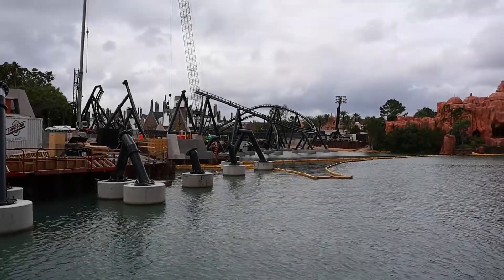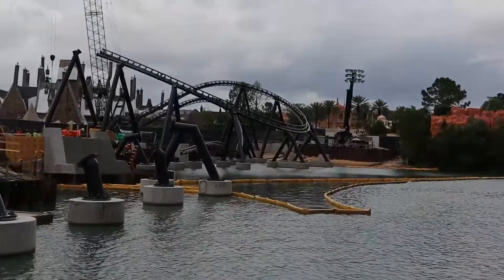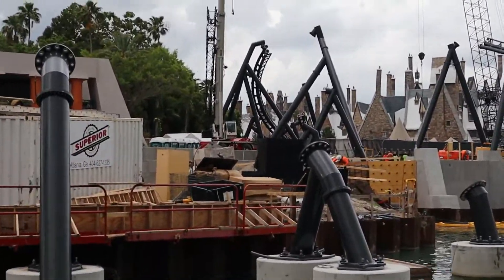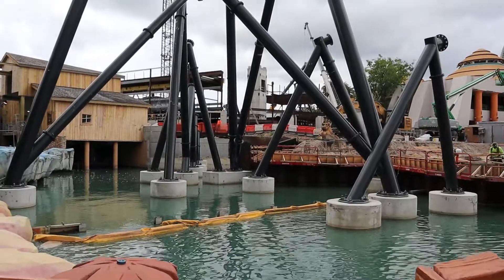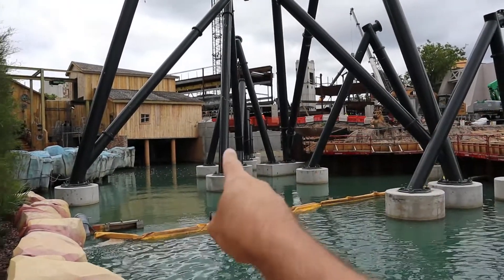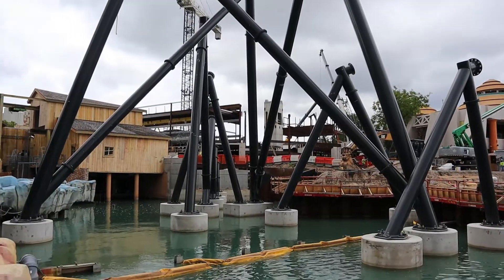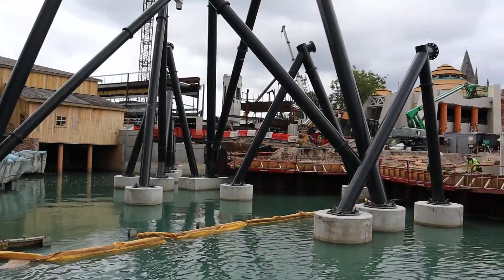Hey guys, just wanted to do a quick update here since we're back in the park. Things are really rocking and rolling here with the unannounced Jurassic Park coaster. They got lots of track up, supports all the way up over here, and then they got track coming up over here. There's a big tower right here which looks like some sort of launch — like you're gonna launch out of here, go up this tower, and then do some crazy stuff over there towards Potter, circle around, and come back over here. Universal has not announced anything officially about this coaster, but we can't wait to hear more because it looks like it's going to be a fun ride.